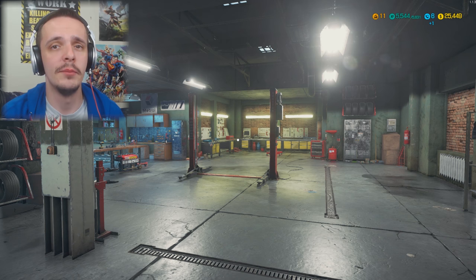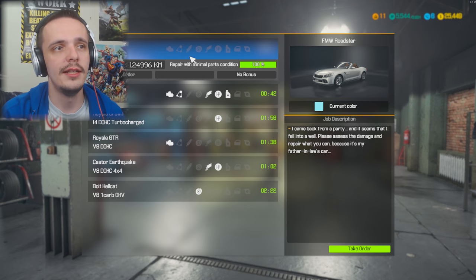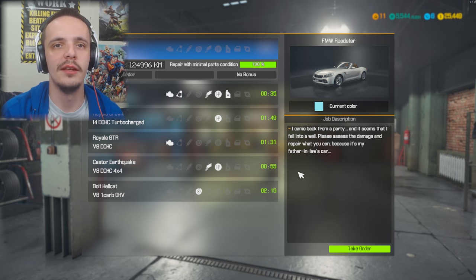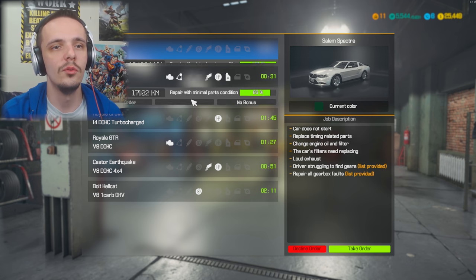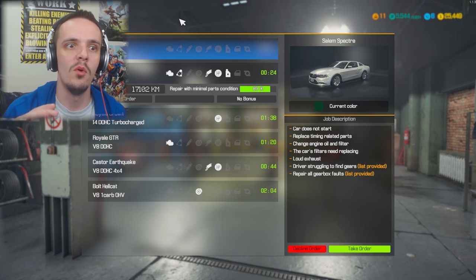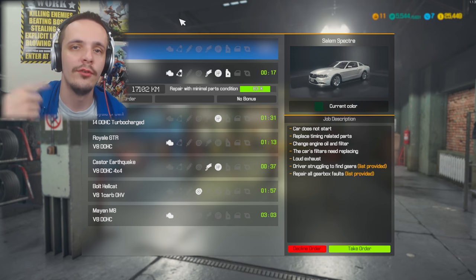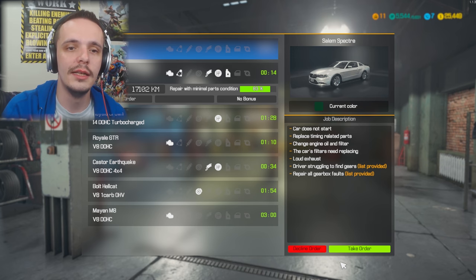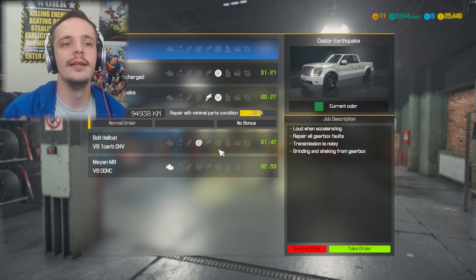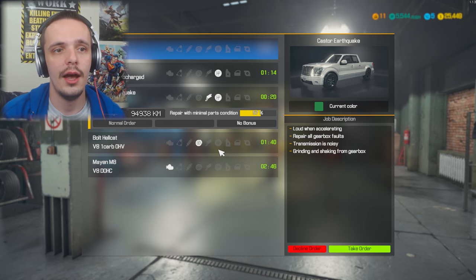So if you go to your orders, the blue ones are the story orders - like someone saying they broke their father-in-law's car going to a party - and there's also normal orders. I was stuck in a loop for a while with the stories because I bought it when it first came out and it hadn't been updated yet, so it would just keep doing the same four missions over and over again. The way I fixed that was to decline all the orders that weren't story ones, and then keep doing the story missions again - that did fix the glitch, so if you're having that issue, that's how you fix it.